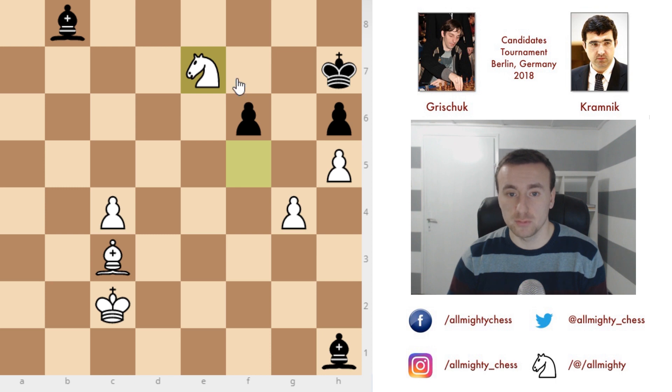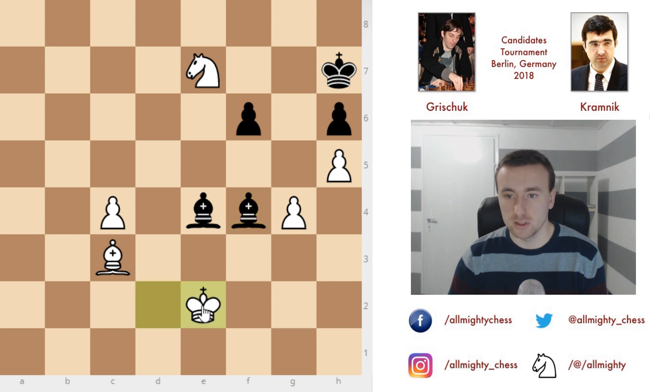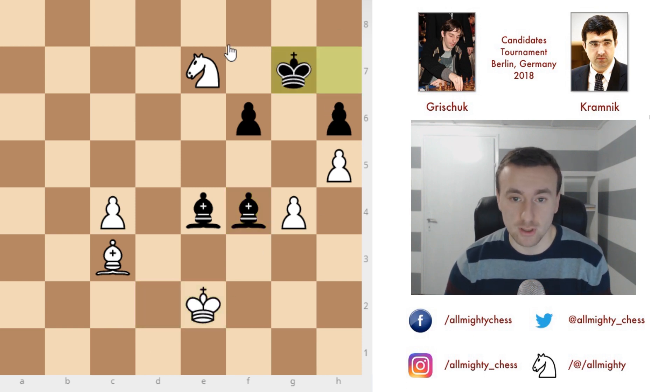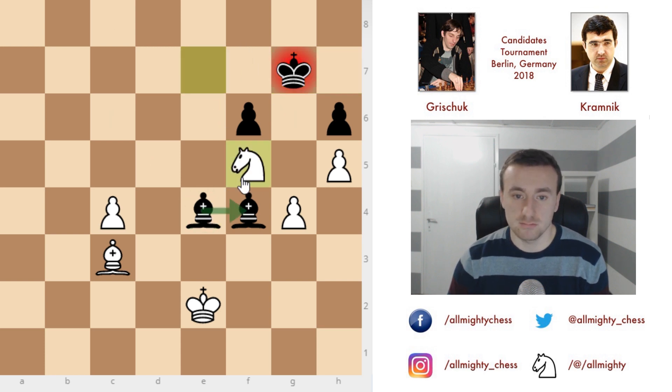We have knight to e7 — wanting to improve the position of the knight. Bishop to e4 check, king to d2. Bishop to f4 check, king to e2. We have king to g7 — finally Kramnik decided to include the king in the game, because after all of this the king is really needed in the center. But now we have knight to f5 check. The bishop doesn't want to take because this pawn is just free for pushing to promotion. Rather, king to f7 is played.